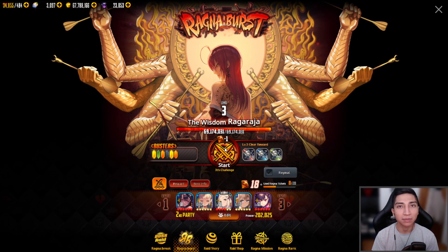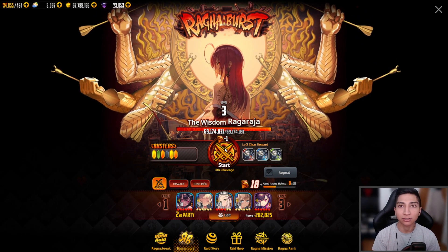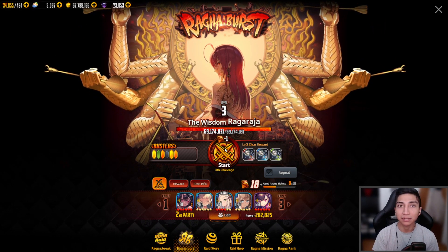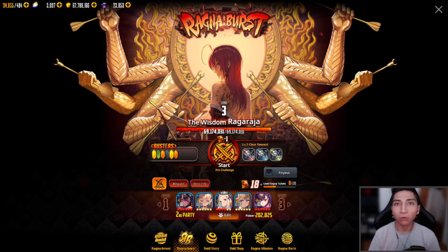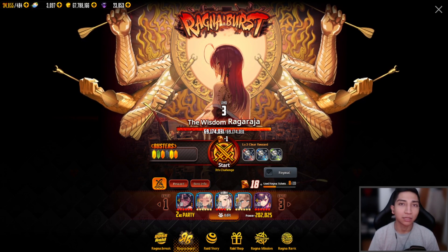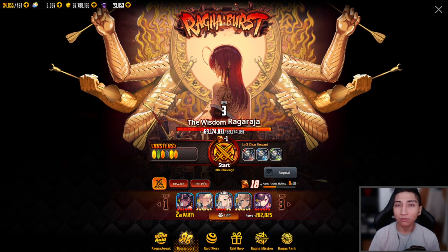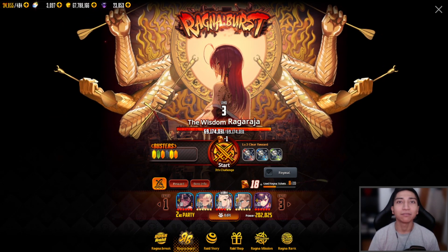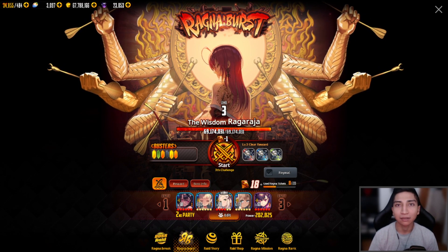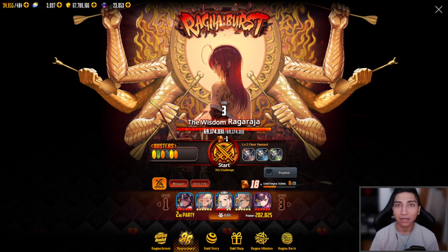For my final tips on Ragna Burst: always try to manually use your drive skills — set your settings to auto skill only and set your game speed to either 1x or 2x speed. For beginner players, don't worry too much if you can't obtain the costume — you can always get it from the Rebirth Lab in exchange for blood gems after the event ends. Keep in mind Ragna Burst is a pretty late game difficulty for veteran players and players who invest heavily in the Ragna Break side of the game.